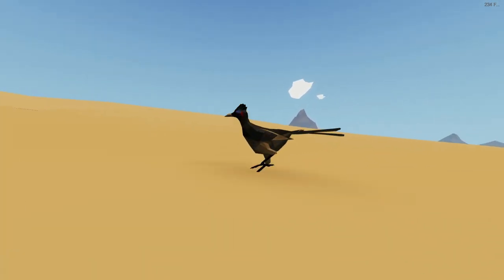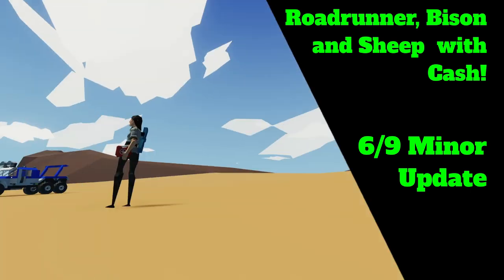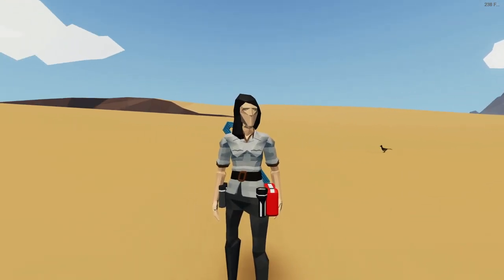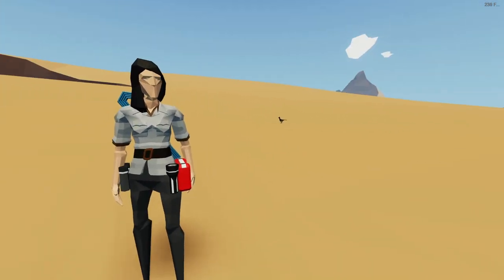We got one of those little bastards right over here. So, they added three new animals, and they added crates to the nested area. One of the animals they added was this little one over here — that's the Roadrunner.